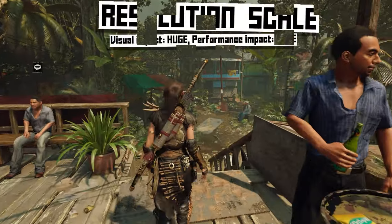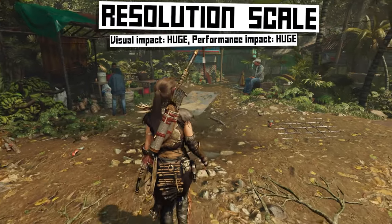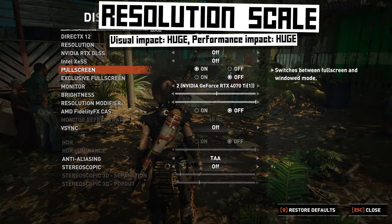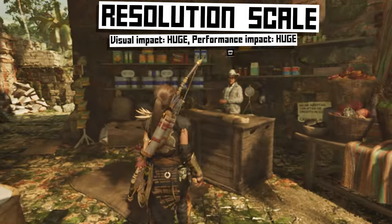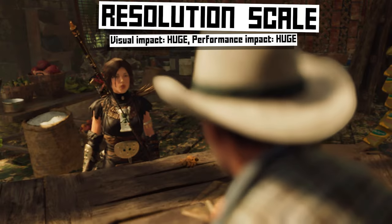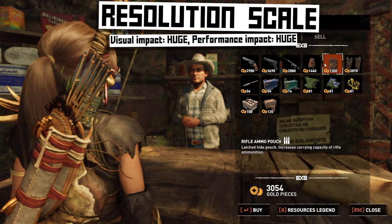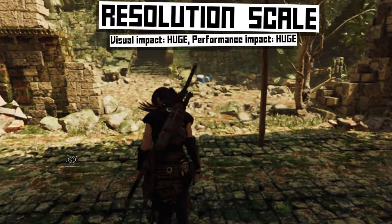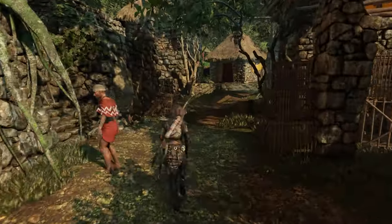Then we have resolution scale. This is different from changing the resolution because resolution scale only affects the actual game graphics, not the interface and menus. So you can lower the resolution scale down to like 50% and get a lot more performance — the game graphics will look like the game is being run at a lower resolution. However, the HUD elements, menus, and text will all still run at the native higher resolution of your monitor. Not every game has this option, so if it's not in your settings, changing the resolution is probably going to be your only option.